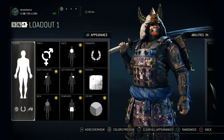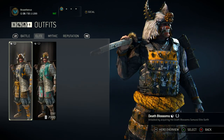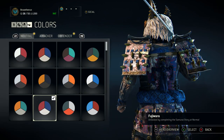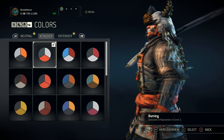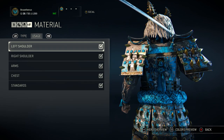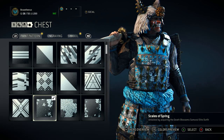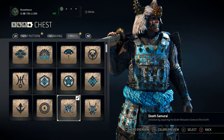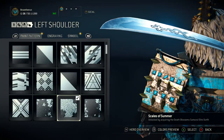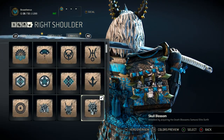Here we are at the customization screen. For the outfit I'm using the new elite set — it gives you the sweet-looking oni demon horn helmet with the hair. You get the Death Blossoms paint job, which is really cool. I've changed the colors a bit: Fujiwara for neutral, Burning for attacker, and Vineyard for material color in black on everything. For the chest I'm using Scales of Spring from the Death Blossoms pack, and the symbol also comes from that pack.